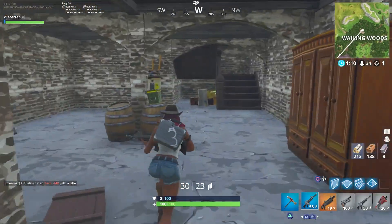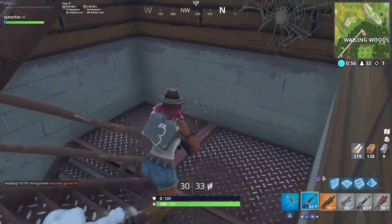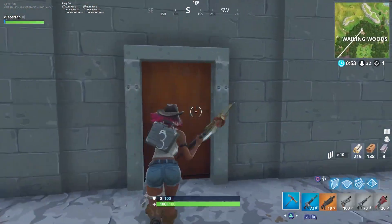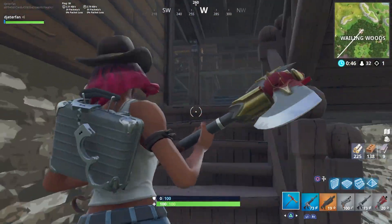If we take a look behind this bookcase you'll actually see that there is an entire hallway underneath this basement that you guys may have missed if you did come down here. Overall the loot wasn't all that great for me so I don't think I'm going to be dropping here all that often, but this is something we're going to have to keep an eye on for the rest of the season. As the map progresses and things change, we will most likely see some changes to these basements and that Wailing Woods bunker.